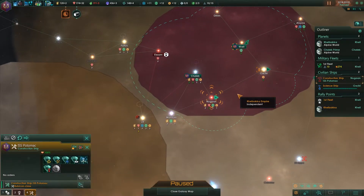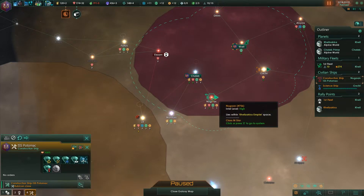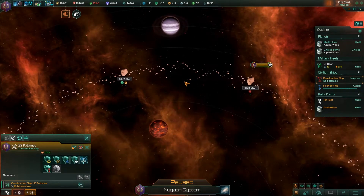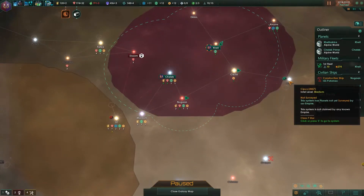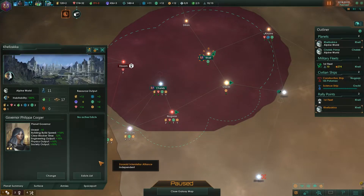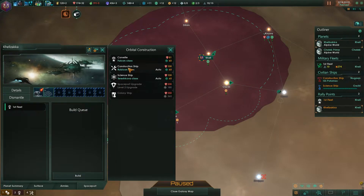We had some stuff that we were working on. We're going to build some outposts over here. We might want to be looking at those research stations now. I think we already built the solar panels, yep.